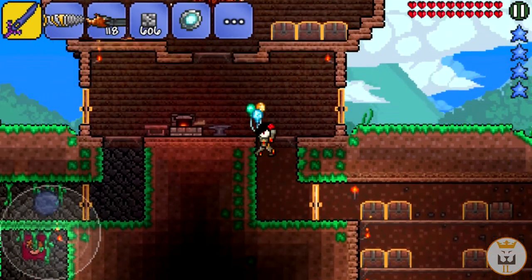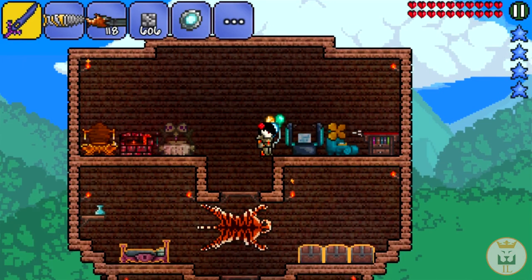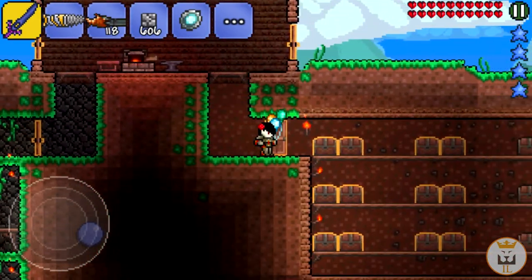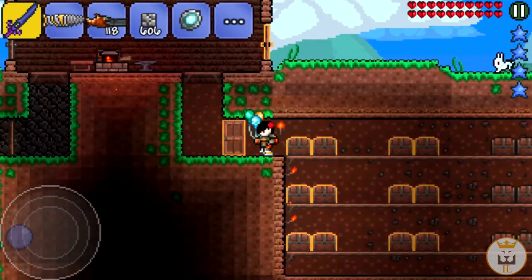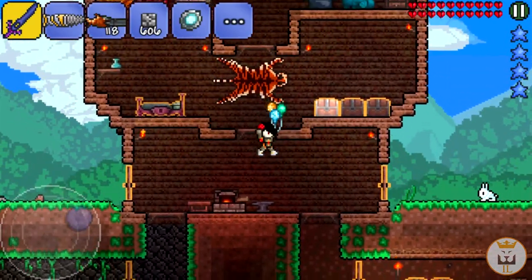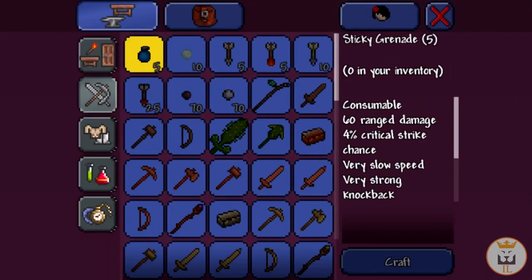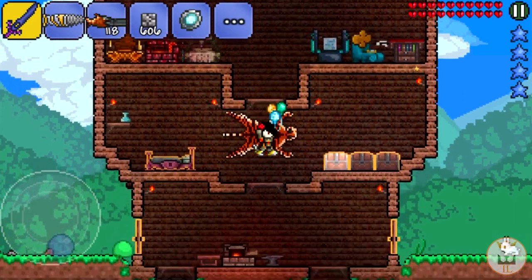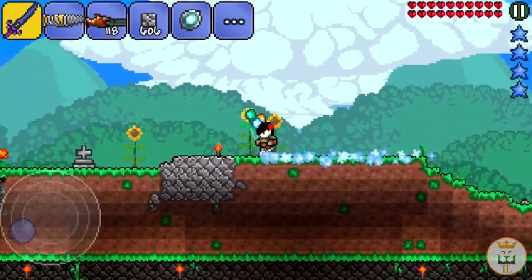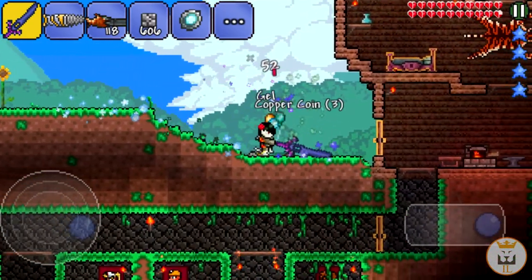Now that we have those three in our inventory, what we can do is go ahead and combine them. We also need the ice skates - we do have the guardian ice skates which lets us move on ice a lot better. Look at my naked feet, they look so weird. And we can combine these to make the lightning boots - boom, there we go. Let me see how much better they are.